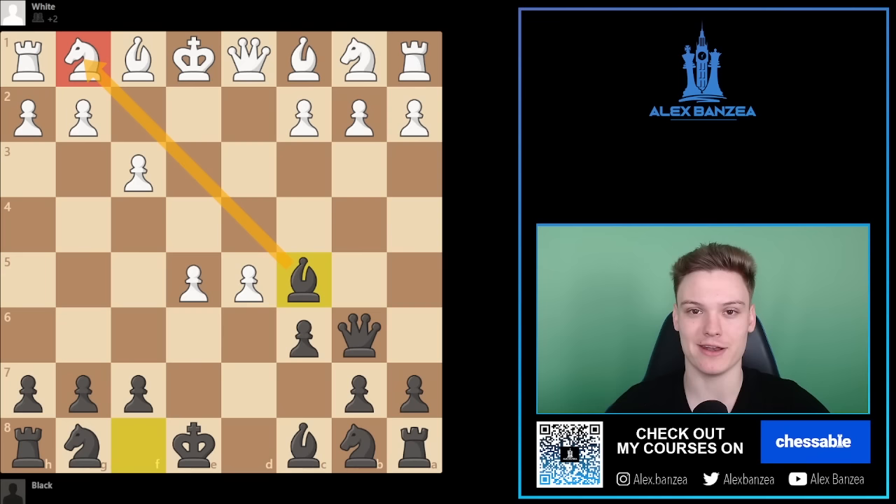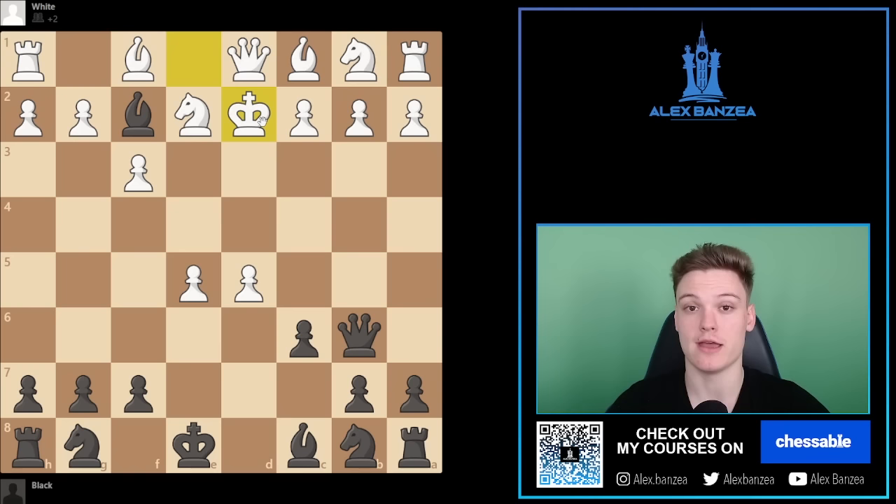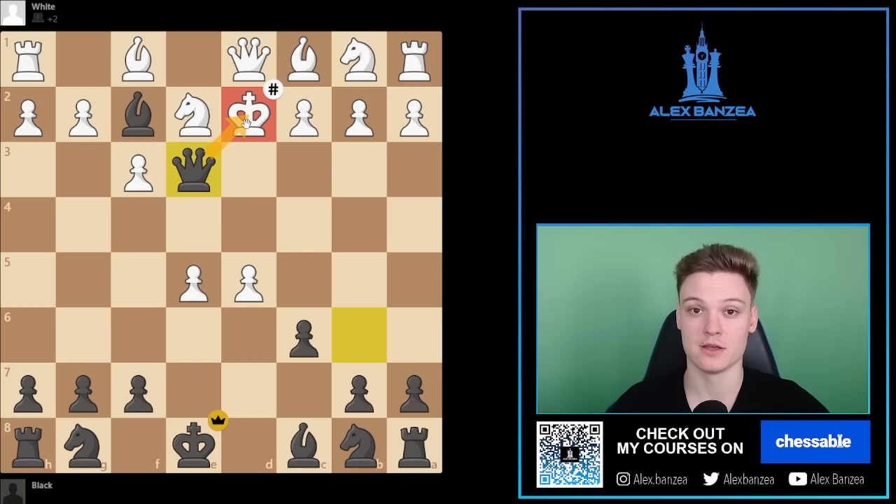We can simply continue with Bishop to C5, developing and attacking the G1 knight. Already in this position white doesn't really have an easy decision. What is going to end up happening in most of your games is white will try to keep their knight by playing Knight E2, which is actually going to be leading to a forced mate after Bishop to F2 check, only move King to D2, and then black has checkmate in one move with Queen to E3 — the white king has no squares.